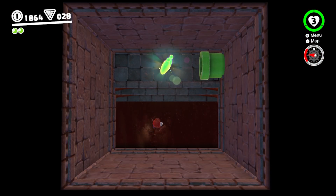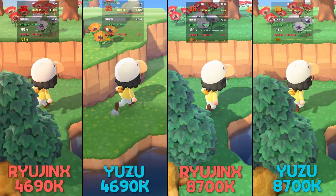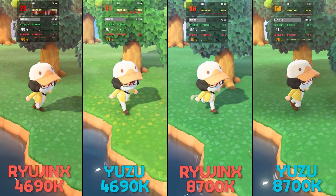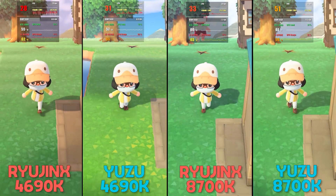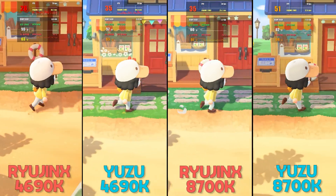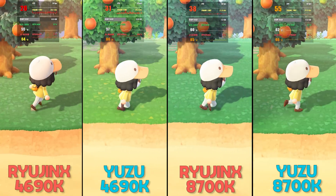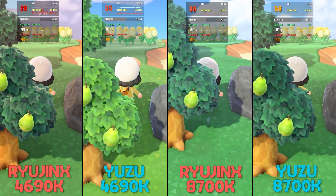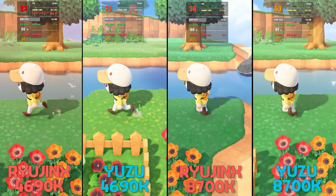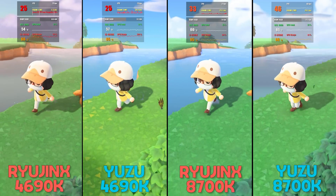Let's kick things off by taking a look at Animal Crossing New Horizons. We have Ryujinx on the left and Yuzu on the right. On the left-hand side of our screen we have the lower-end system with the 4690K, and on the right the i7-8700K. For both systems, performance is much better on Yuzu emulator, but it should be noted that on Yuzu you are required to use a disable Depth of Field mod to get it to render as well as you're currently seeing. This mod can be easily installed, so it's not too much of an issue, though it's worth noting since this mod is not a requirement on Ryujinx.